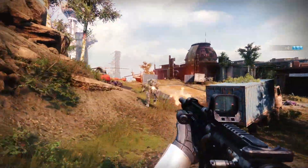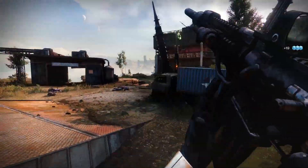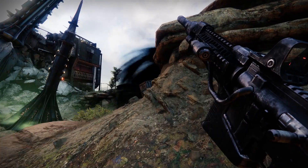Remember how you could change the RPM on the exotic Kvostov in Destiny 1? Well, what if you could crank it all the way up? I bring to you the SMG version of Kvostov. It has most of Kvostov's pieces pretty much where they should be, but it's got a front grip, the magazine goes into the back grip, and it's shorter, obviously.